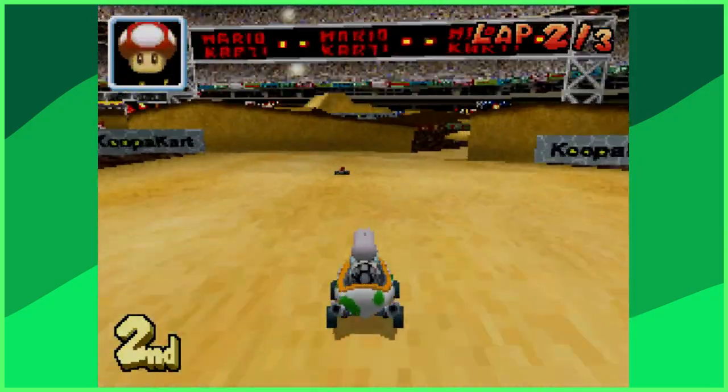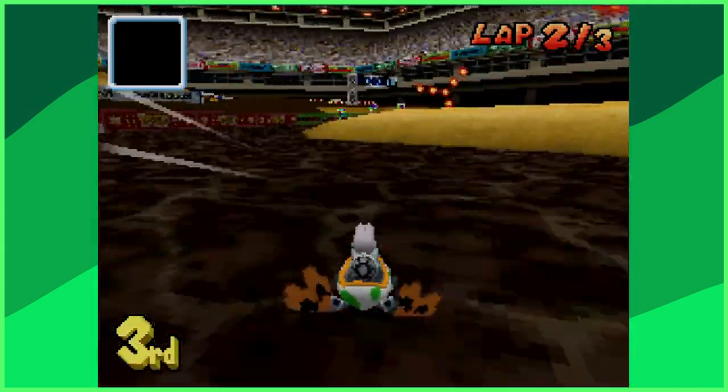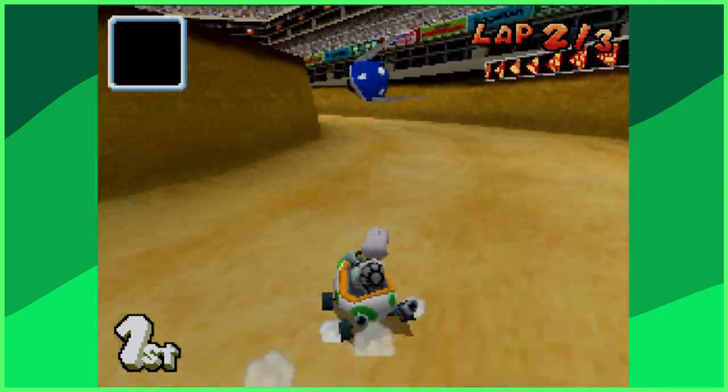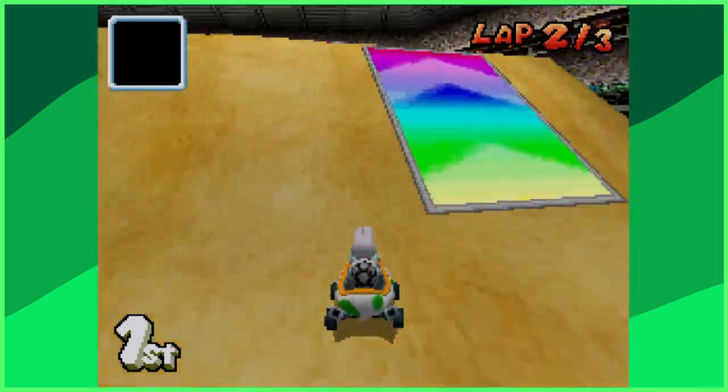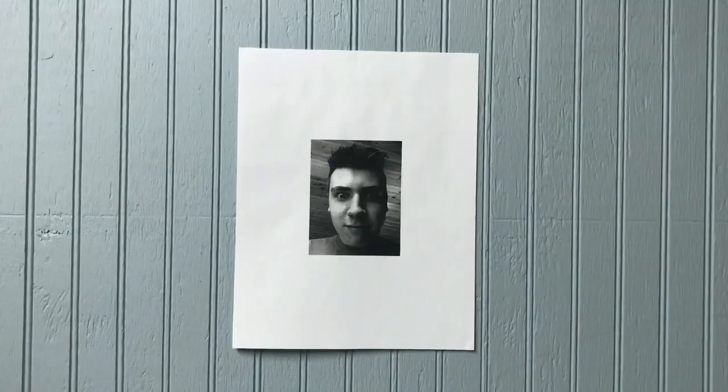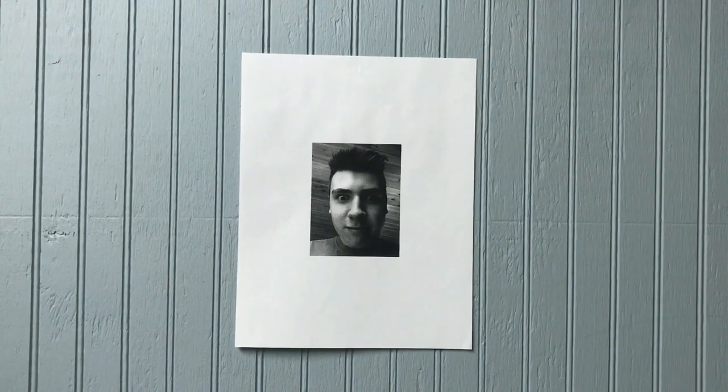Another thing worth mentioning about the items is that the blue spiny shell in Mario Kart DS — you can actually avoid it by pulling off a drift boost at the perfect time. The window where you can pull it off is strict; I've only pulled this off twice. I'm not sure if this is intentional or not, but if it isn't, the Nintendo WFC law firm probably have my photo on the wall.